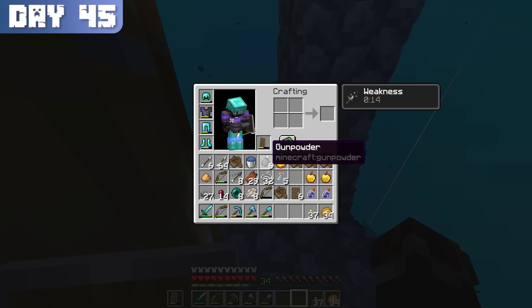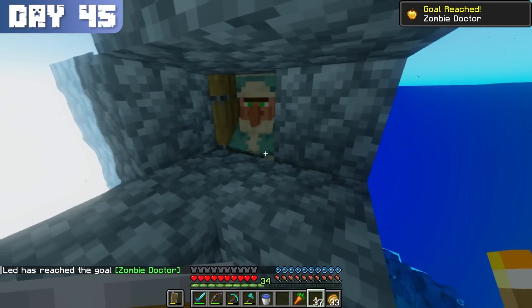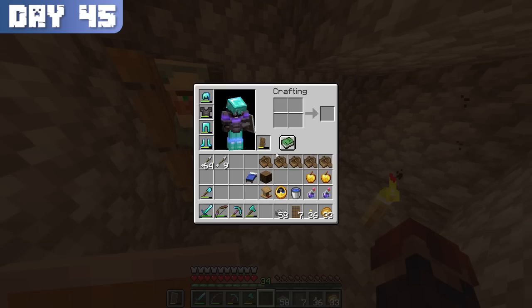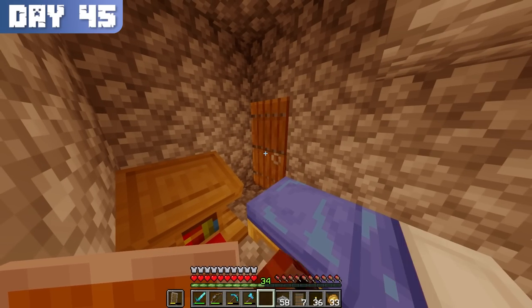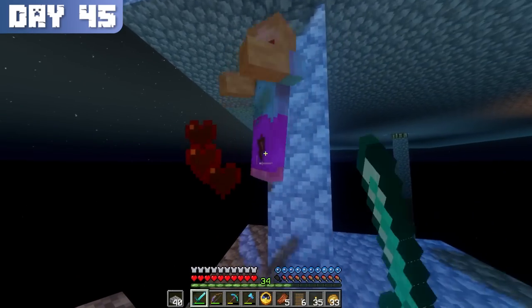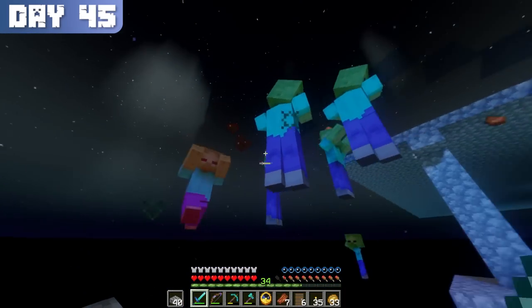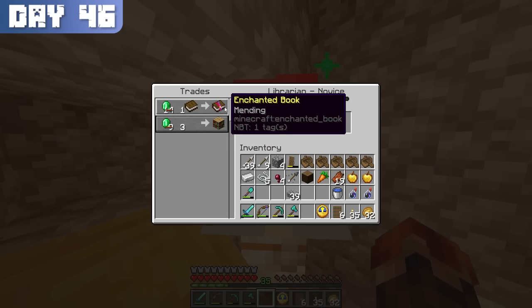I took no chances and closely monitored the process until it was complete. Next, I retrieved some additional books from my base and constructed a small room for the villager, just large enough to accommodate a bed and lectern. By the time the villager was settled in, it was already nighttime again, and I knew I'd need at least one more villager to acquire emeralds for trading for a mending book. Although that didn't happen, I was able to secure a mending trade from the villager that day.